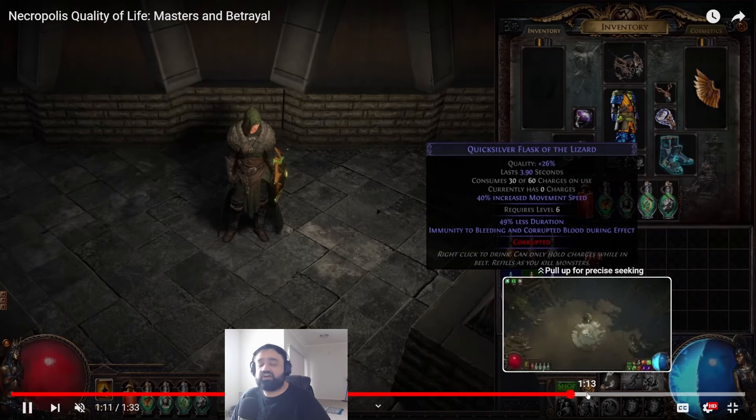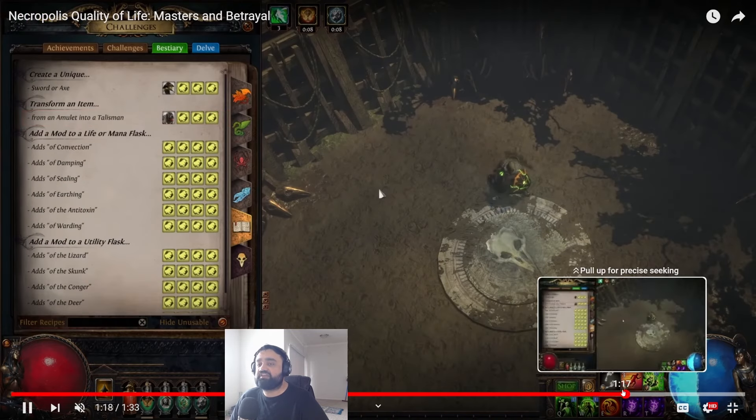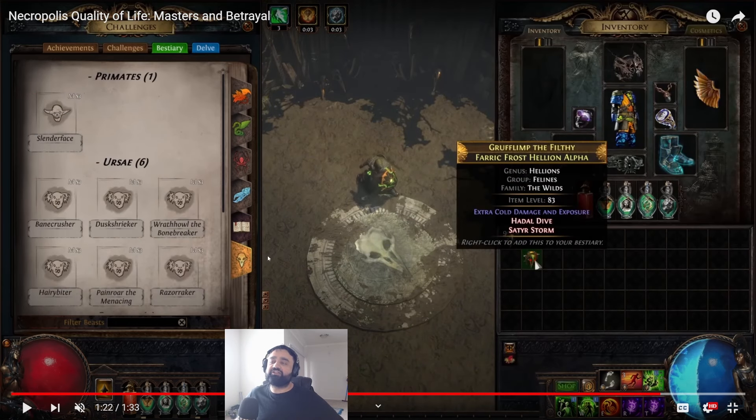Last but not least, another change to discuss: the craft that upgrades an amulet to a Talisman from Betrayal has been moved to the Bestiary. Basically, it's a beast that you capture which will transform your amulet into a Talisman. I think Talismans are cool — they're a bit outdated, but early league if you find a really good Talisman with higher tier stats, it's a nice stopgap between your campaign amulet and the endgame amulet you actually want.